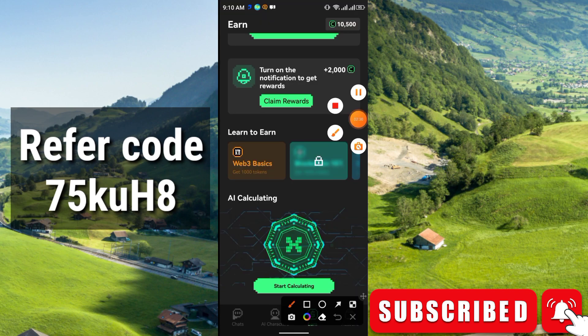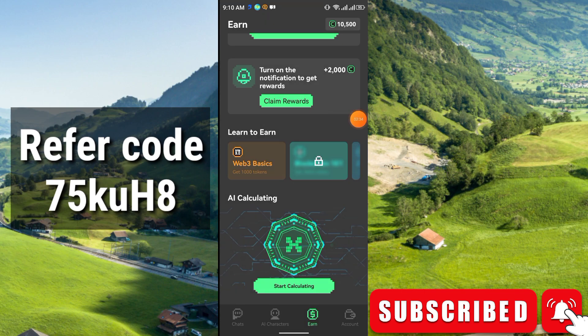Now come back to the Earn option again. Here you see an option to turn on notifications to get a reward — just click here and claim the reward, and you will get 2,000 plus CXC coins.